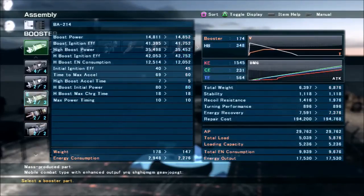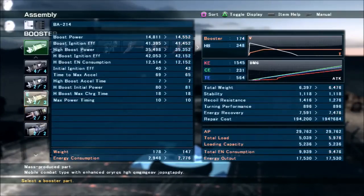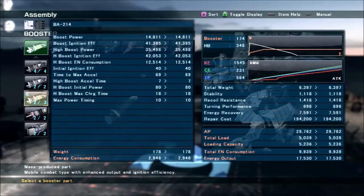The .309 booster will give you a very short, powerful boost, whereas the .214 will give you a slightly longer but slightly weaker boost. Slightly longer boosts are more important in my opinion.